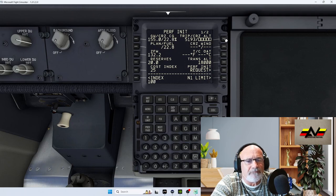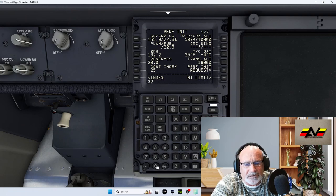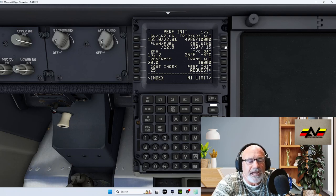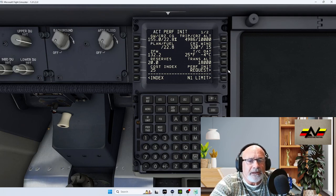For this flight we're going to fly at 100, which is 10,000 feet — type in 100 and enter it. For the wind, it was 320 stroke 15 — make sure you put that stroke in — so type 320/15 and enter that.